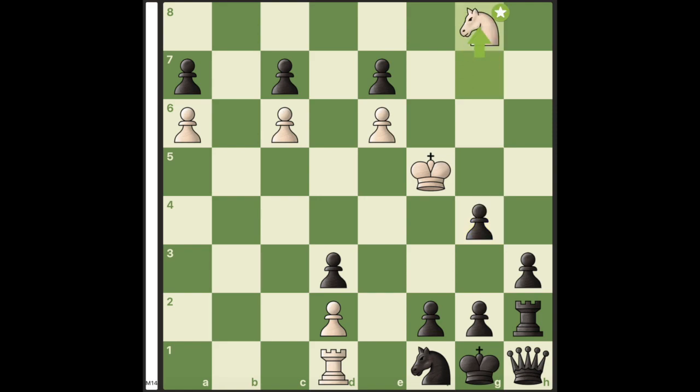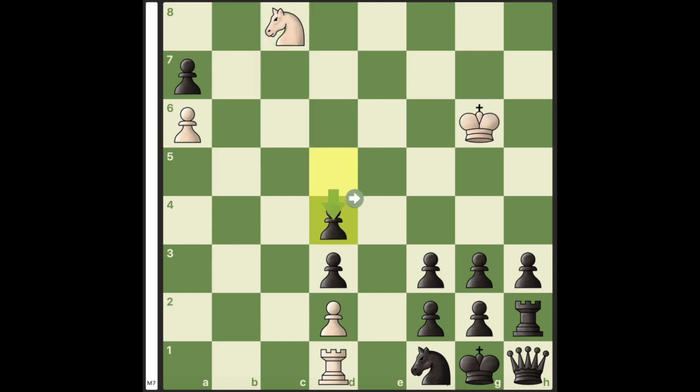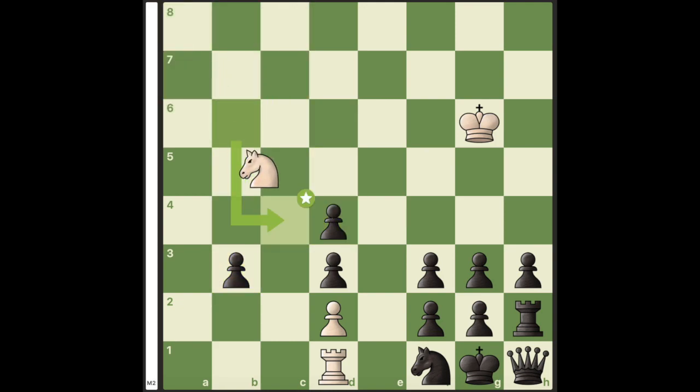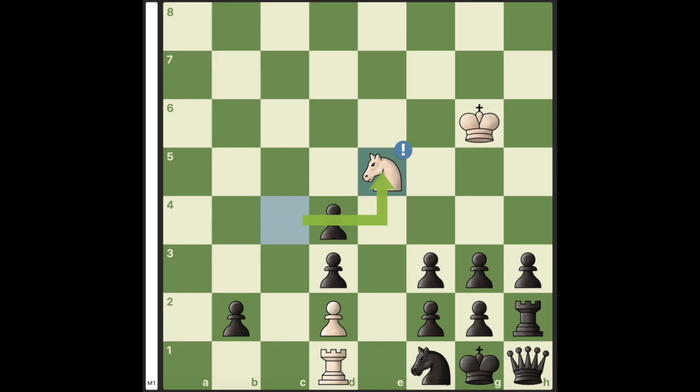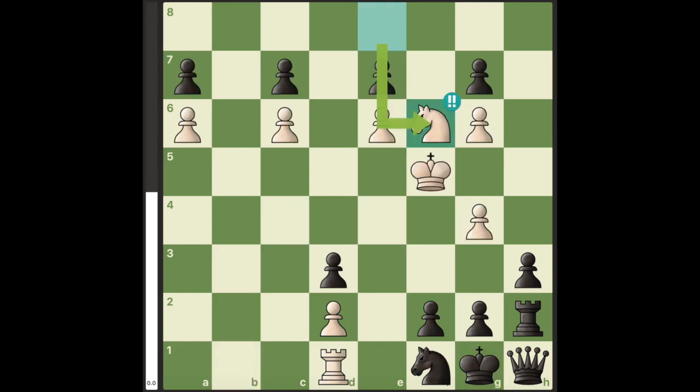We repeat the same step by promoting to knights and forcing Black to take our pawns. Once we make the final knight, we take it on a journey all the way to the Black king's side and checkmate him with smothered mate.